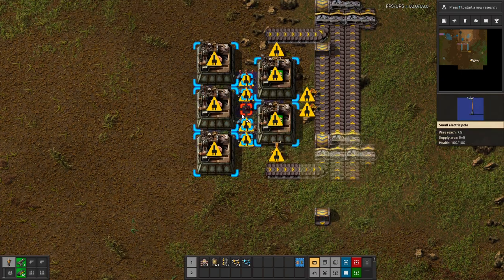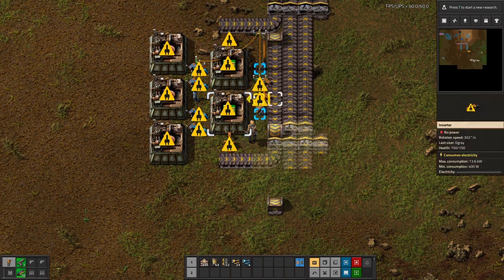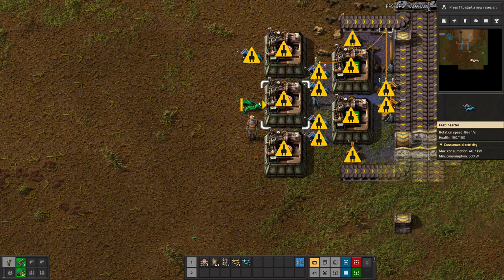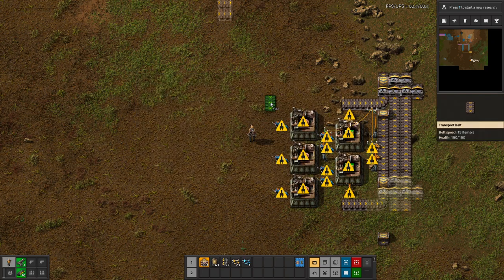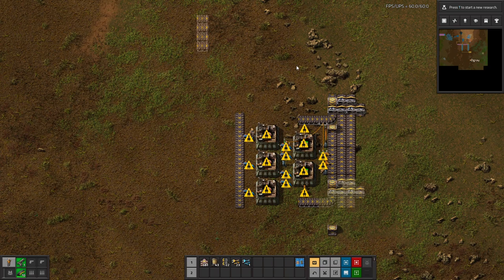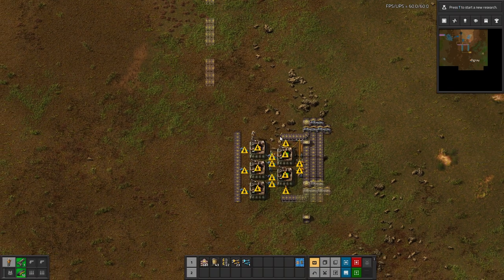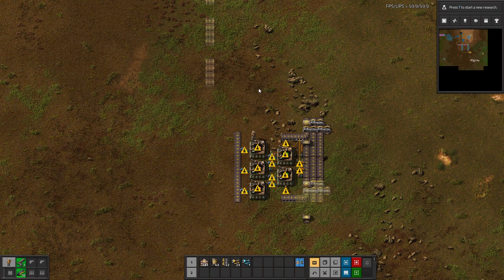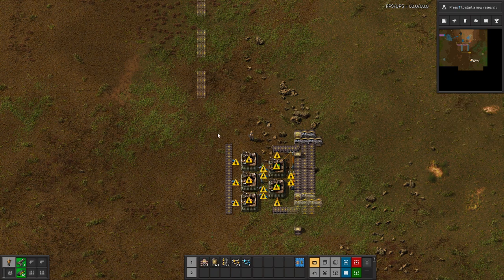We can add in a bit of power in the middle to power that, and add some power down here on both sides to power the outputs and the inputs. Then here on the back side we can power all of our inserters going in. So this is pretty much the one-sided build at the moment — where we want to hook things up. Might want to move it down a bit since it did take a bit more room up here, but it might be fine — it won't be the end of the world. We can still get it onto the bus where we want it.